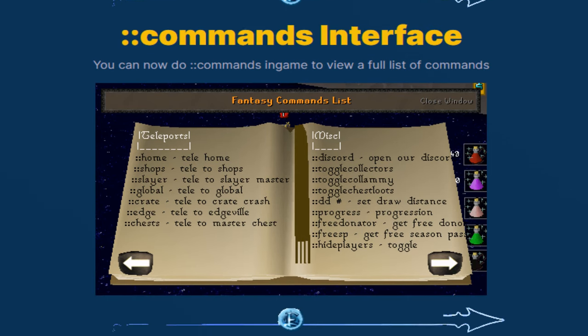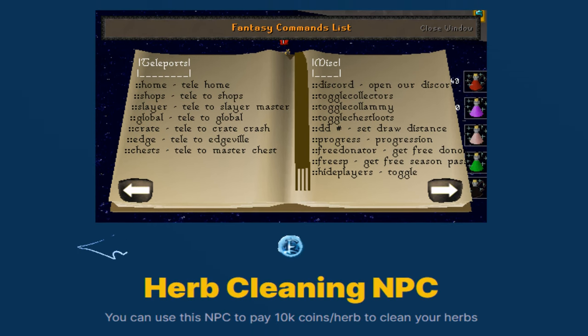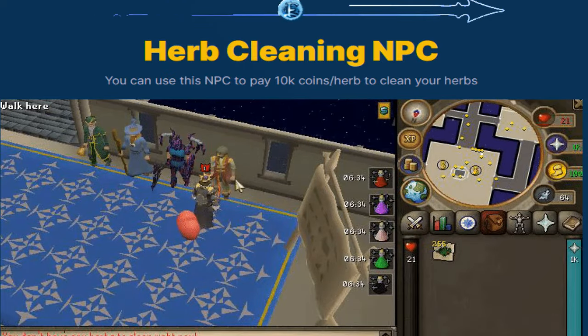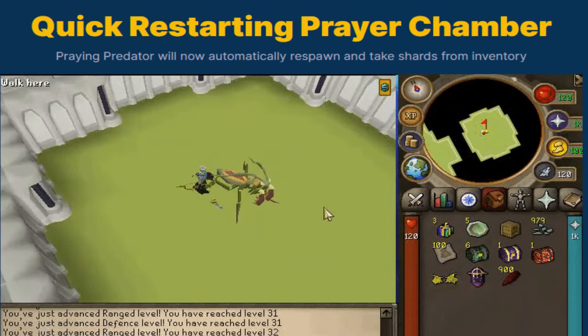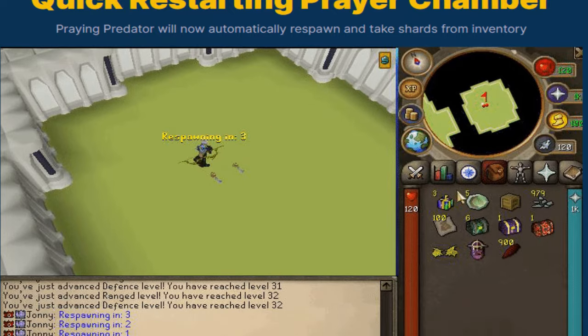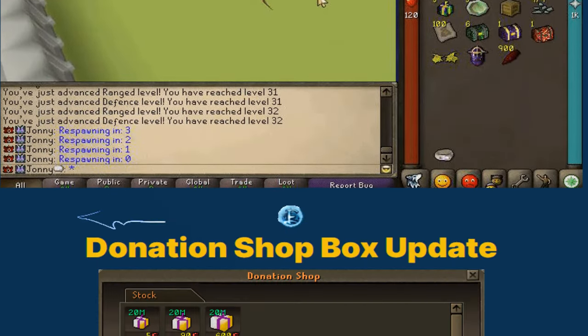We've also added the command interface where you can check out all the different commands in a sort of book — super nice. There's also an herb cleaning NPC where you can pay 10,000 coins per herb to clean herbs. We also have the quick-restarting prayer chamber, which is very nice, and you can see the timer on it.